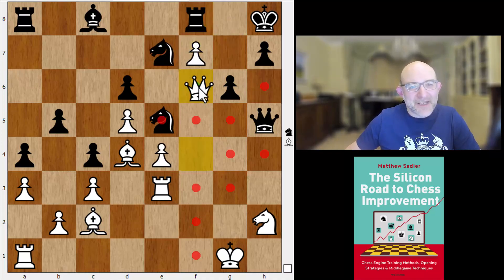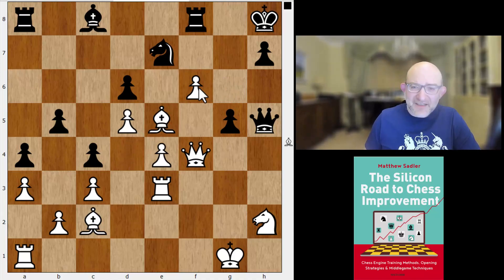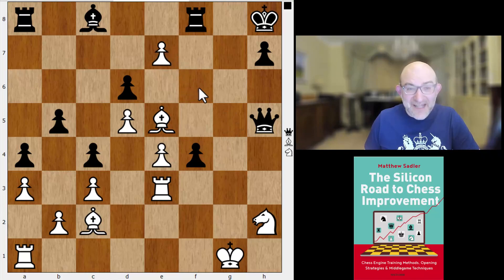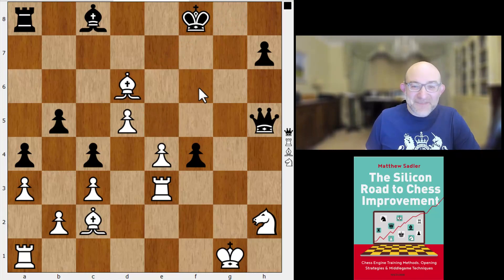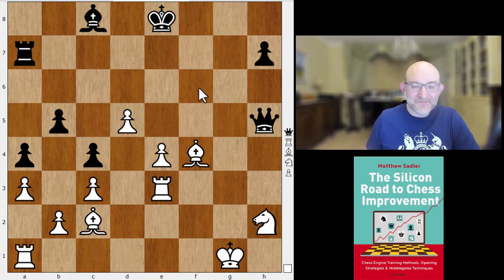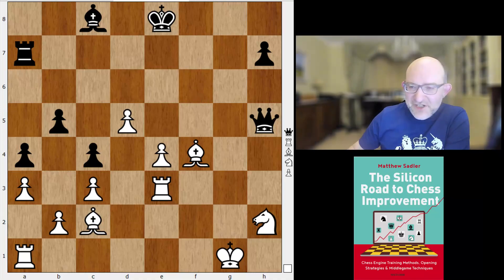Elina played this very, very strongly — now this queen is really getting into trouble. Knight e5, knight f5 — this stage was played very well by Elina, just no fear, going in and killing all the Black defenders. The key idea is that if knight g8 you just go f7 and you're going to pick up a piece, because knight e7 is just met by queen f6 checkmate. So Erwin went into a bit of desperation mode here, but it might have done him some good funnily enough.